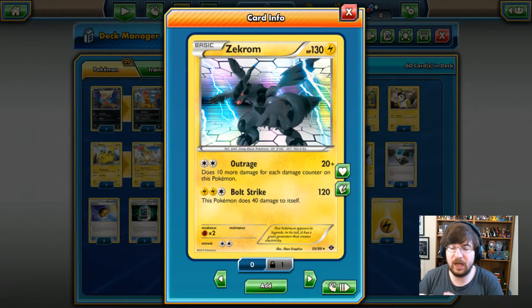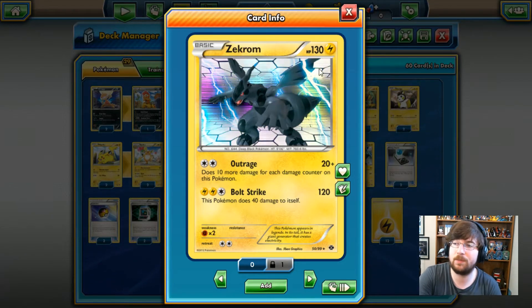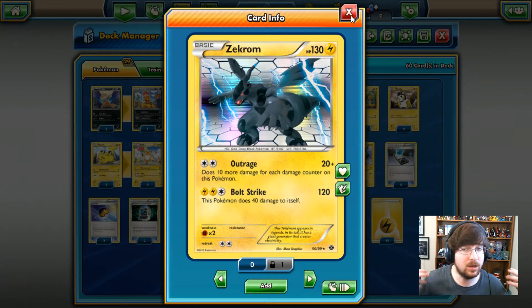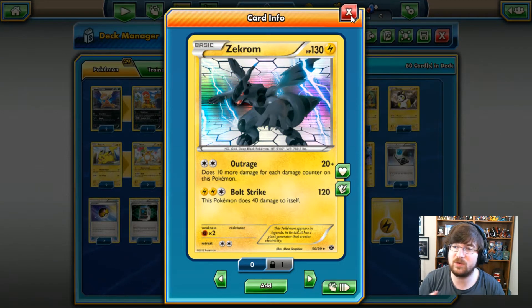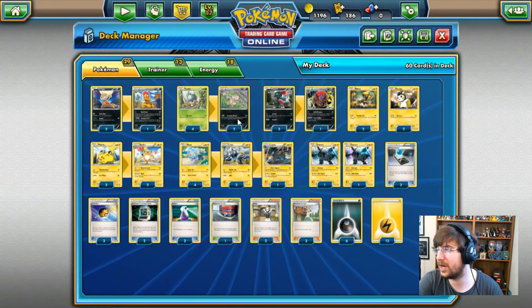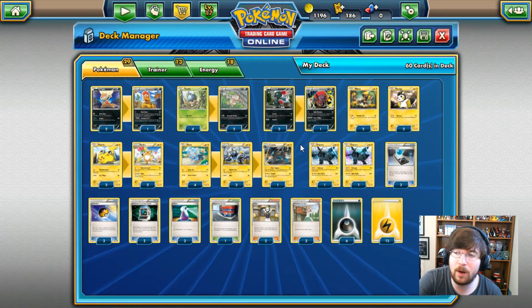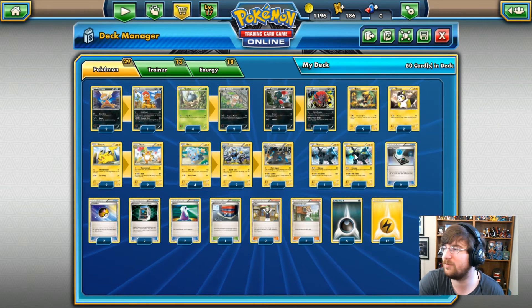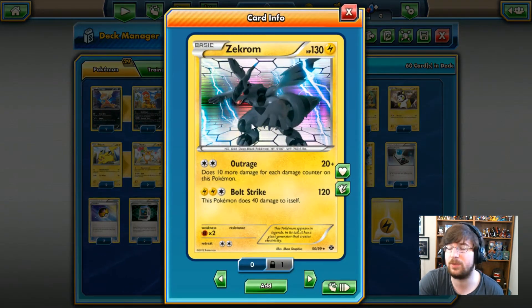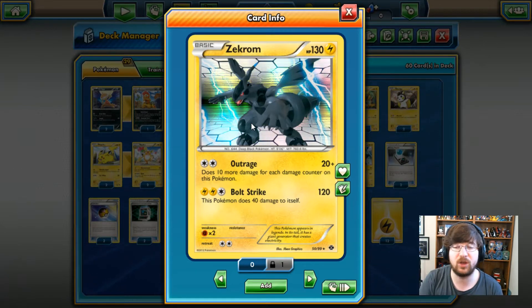Personally, I think this deck is going to have the exact same problems as the Reshiram deck — not game-wise, because that's always my fault — but in terms of clustering of Pokemon and all that kind of stuff, we'll probably have roughly the same amount of problems. But let's take a look and see what kind of little treasures we have. These decks are currently available on the TCG shop, so if you guys want them, make sure to grab them while they're hot.